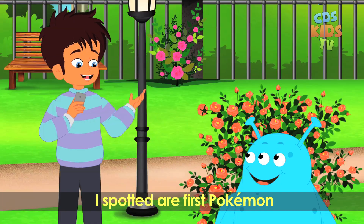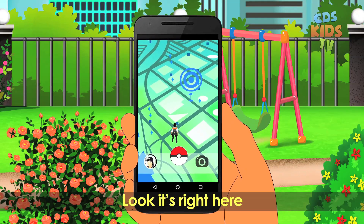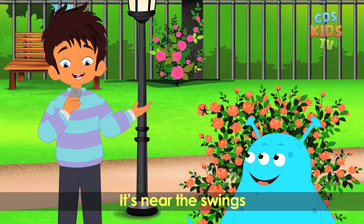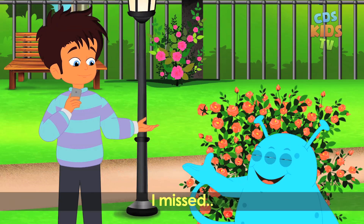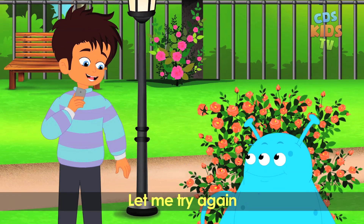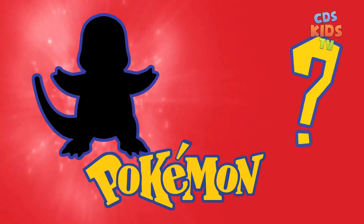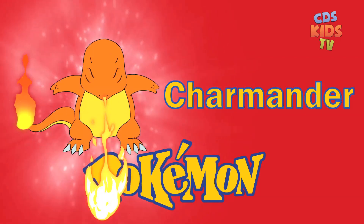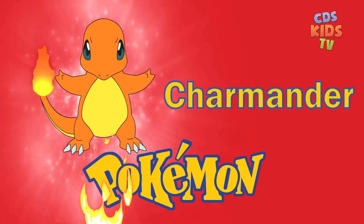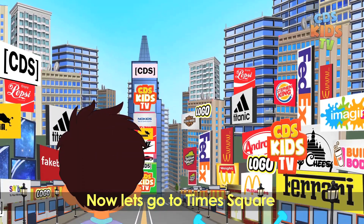Louie, I spotted our first Pokémon — it's this way. Look, it's right here, it's near the swings. Oh no, I missed. Let me try again. Yay, got it! Which Pokémon is this? Charmander. It spits fire and has a hidden ability of solar power. Now let's go to Times Square.